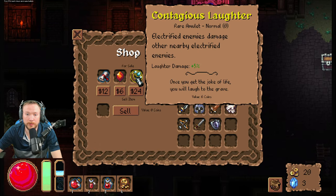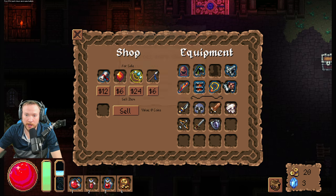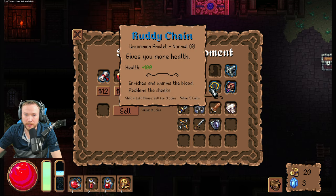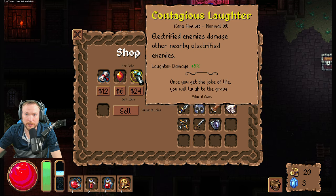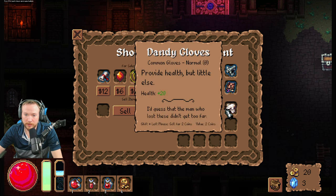I got 20 gold! Ooh, rare amulet. Okay, that would be actually really good since I'm doing lightning damage. Your amulet, right? I'll get rid of a lot of health but I think that would be worth it.